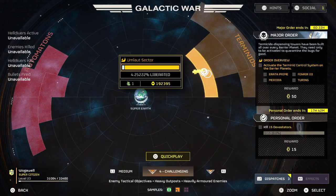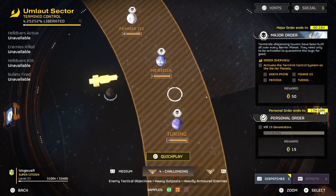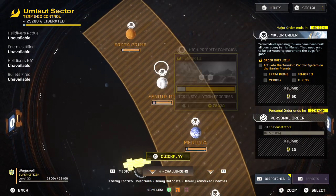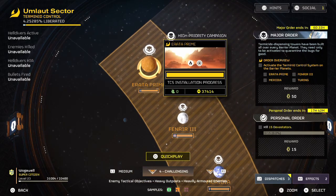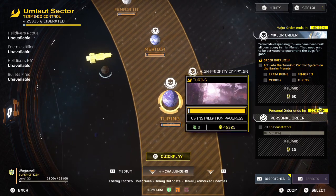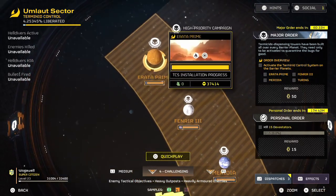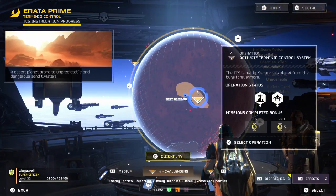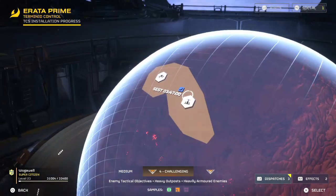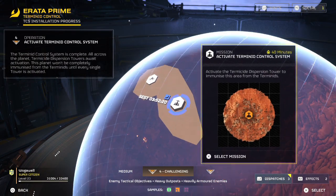So that's interesting. Surges of Terminate activity have forced the SIEF engineers to evacuate, and now only the Helldivers can ensure the safety of our citizens — the Terminate Control System must be activated at any cost. Does this mean that once we activate them, these planets would permanently not have Terminates on them? I don't know. But these are the four planets we're looking at, and we're going to dive in with this new mission type. We've got Activate Terminate Control System — that's the mission we're trying out today.